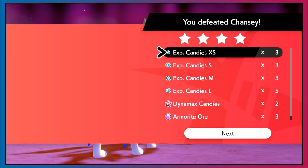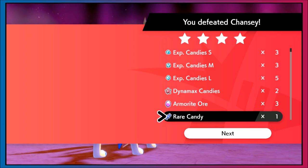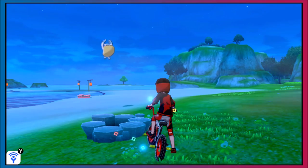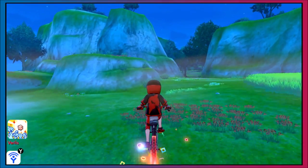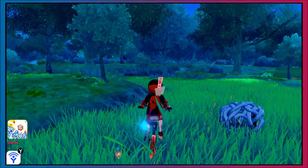Look at all that candy and Armorite Ore! A five-star Chansey gives an insane amount of extra-large candies, and you have a guaranteed rare candy on top of that. Tons of Pokemon levels, get them to 100, hyper-train them super easily. You also get an enhanced amount of Armorite Ore. For the purple-beam Blissey you get five Armorite Ore and up to three rare candies. You also have a chance at a bottle cap, a high chance at the Lucky Egg item — it's just awesome.